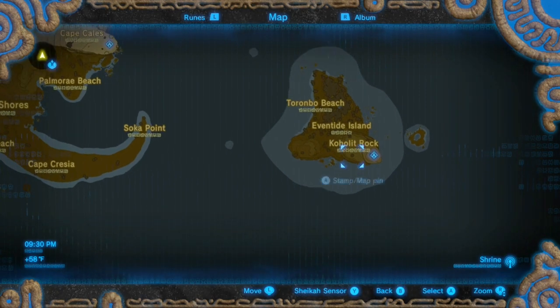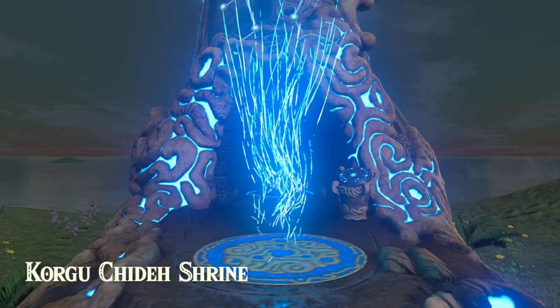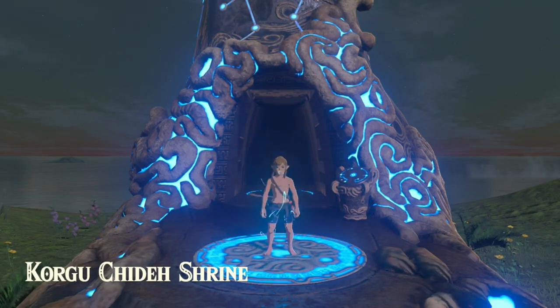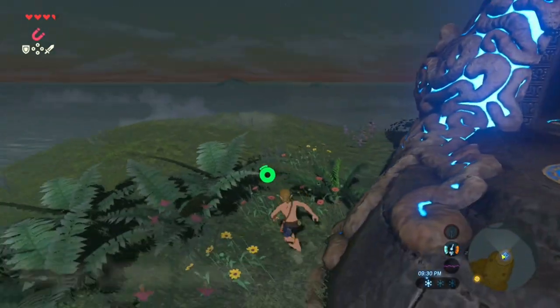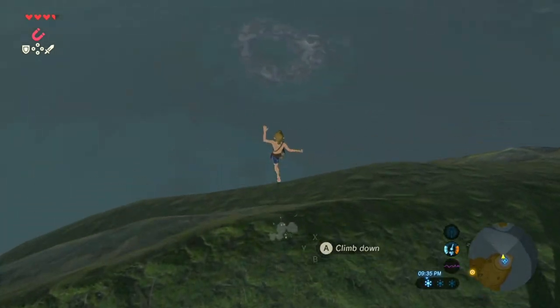Fast travel to the Korgu Chide Shrine. Make your way towards the cliff and you will see an island made up of a ring of rocks. Jump off and glide onto this island.